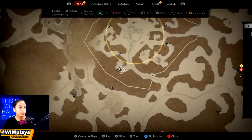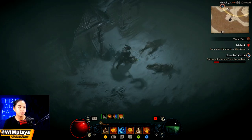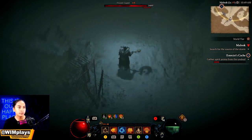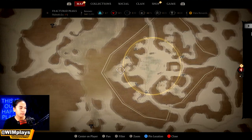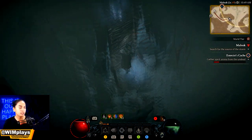What's up guys, so we're going to clear the Malnock Stronghold right here in Diablo. You're going to get an altar which is right in there. Let's go ahead and get started — it's really easy. You just have to find the three sources of storms. Just get started here on the left side.